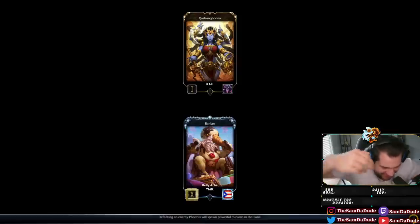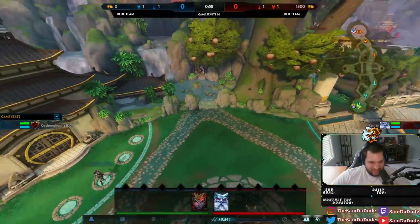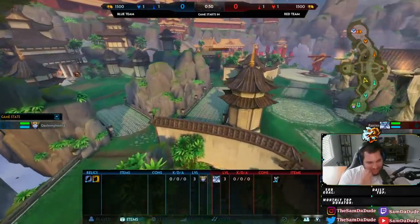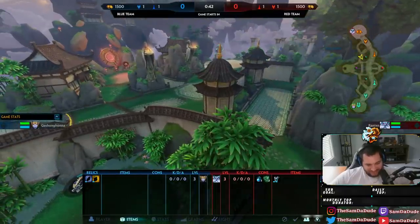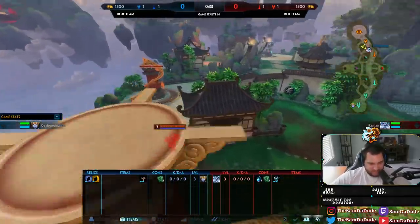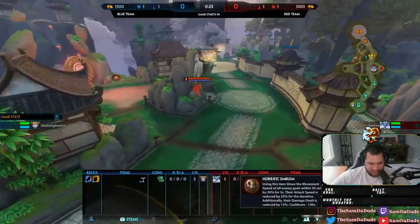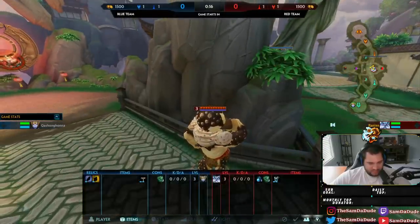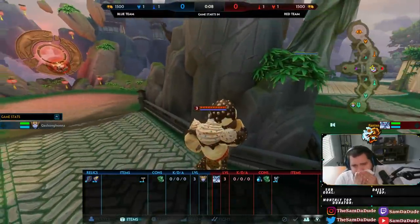Yo, what's up boys, the king is back. Radian is playing Ymir and we get to spectate it all. Radian has told me he doesn't really know Duel anymore - he said he's a Conquest main now. So it's gonna be wild to see what he picks up here. He's fighting Akali, which is notoriously a hard matchup for Ymir. He's chaos side so the Akali has higher MMR.